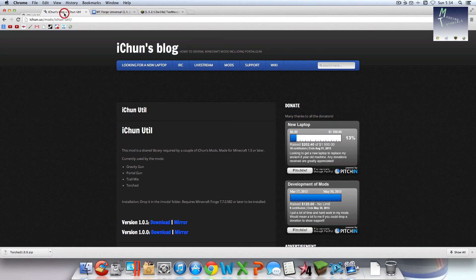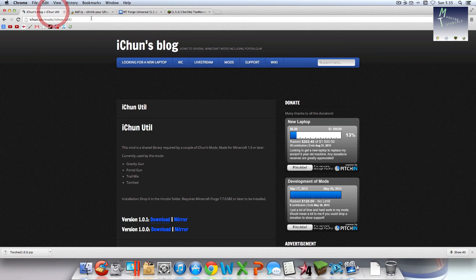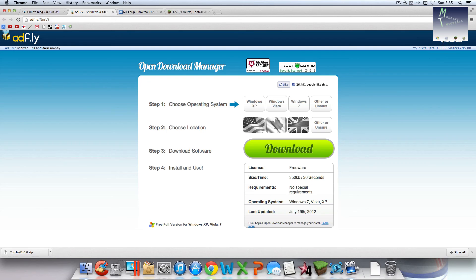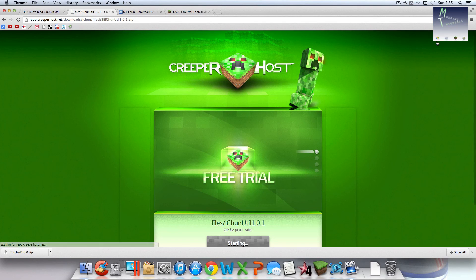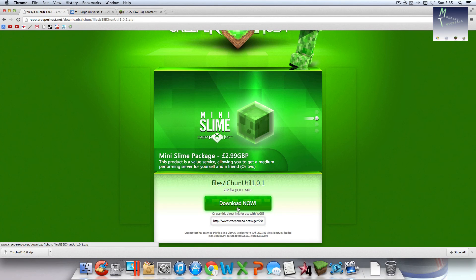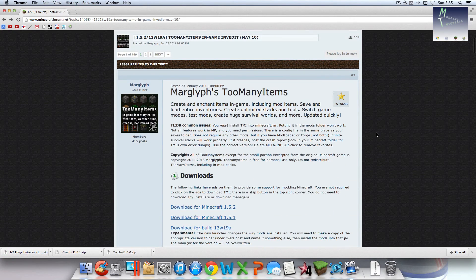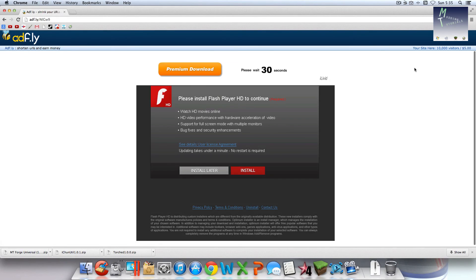Now you can exit out of the Torched Mod page and download the iChun Utility. You need version 1.0.1 — hit download. Another AdFly link. Wait your five seconds and skip the ad. Another five seconds here. While this is loading, you can exit out of the iChun Utility web page and hit download now. Wait a minute because the server's kind of slow. And now you're at the My Custom Universal Forge folder — hit download there. You don't have to wait five seconds for that one. Congratulations. And now you have to wait five more seconds for Too Many Items. Once again, this is optional, but click download. Wait five seconds and hit skip ad. And you're done — you can exit out of the internet.